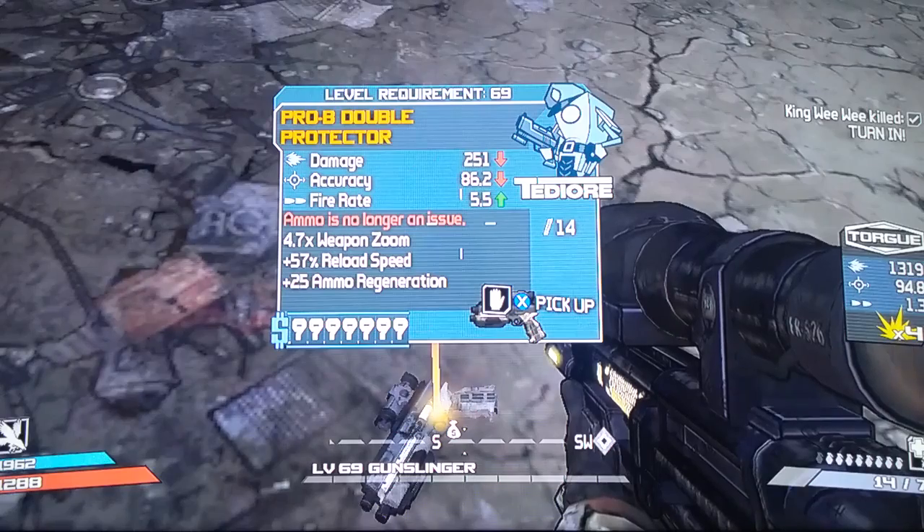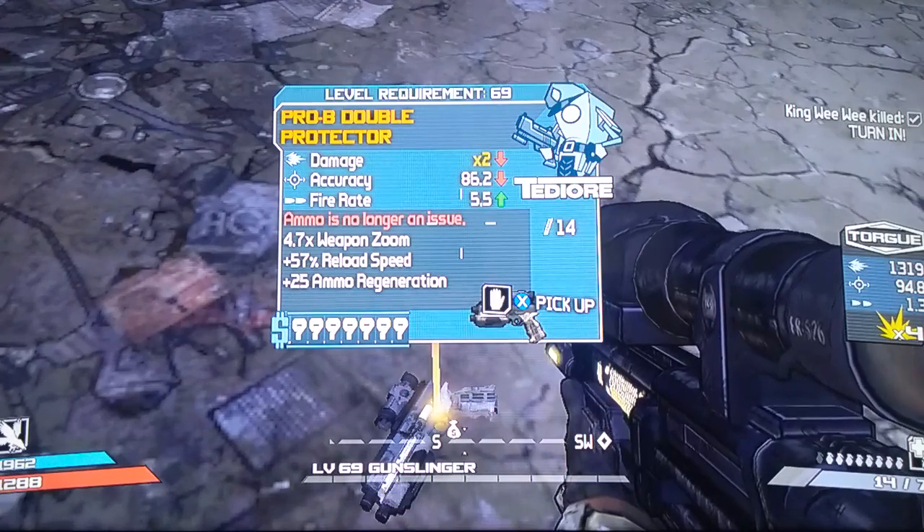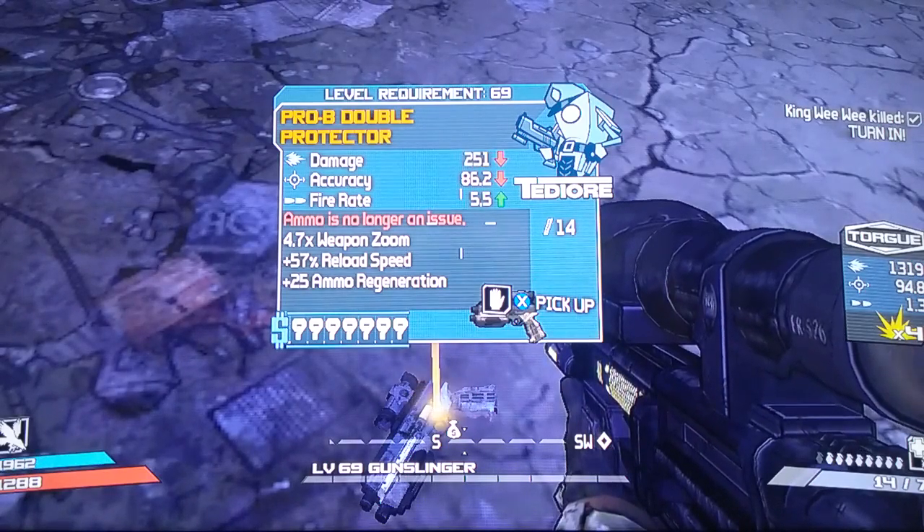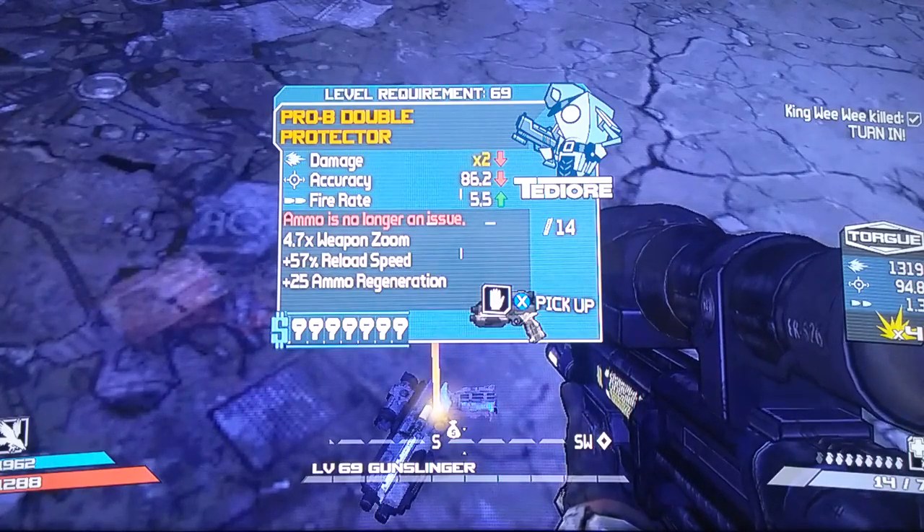Hello, all you psychos and sirens out there — it's the human here, welcome to my channel. I've got another double showcase for you guys. I got the Double Protector, and it is a legendary TDR. With the legendary TDRs, their special thing is ammo regeneration. I formed this one normally, then loaded it up in Willow Tree, leveled it up to level 69, and gave it some good parts and a scope.